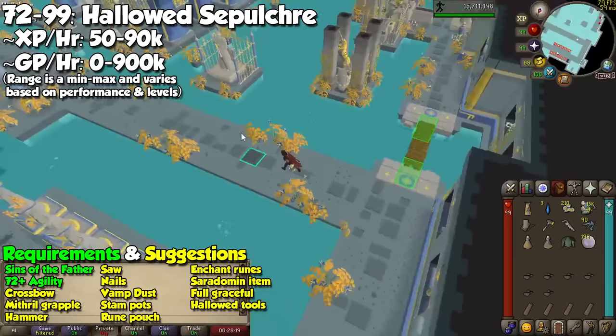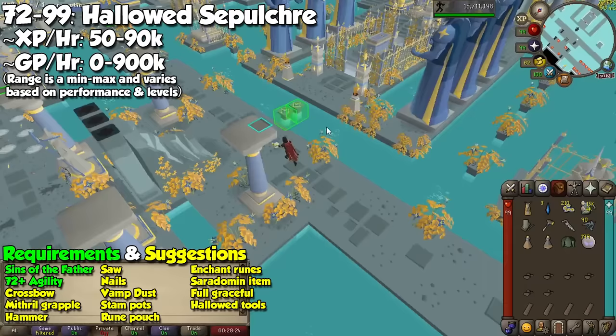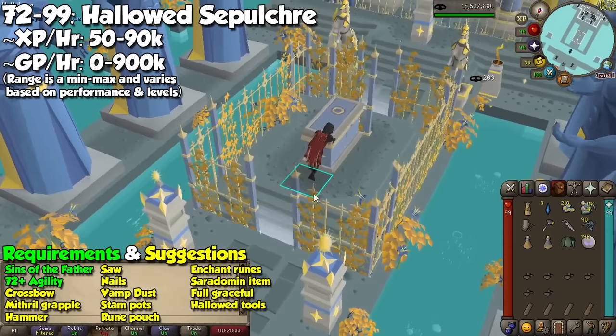Once you feel comfortable making it to the end of a floor with some time remaining, you now have two options: either restart the whole run, or you may loot the chests hidden behind even more obstacles to make more cash. The only guaranteed chest you have is at the end of floor 5, if you make it in time, which has a chance of dropping the Ring of Endurance. Any other chest is completely optional.